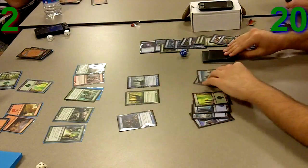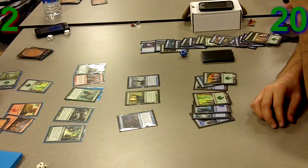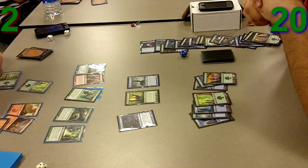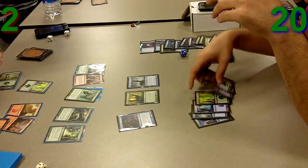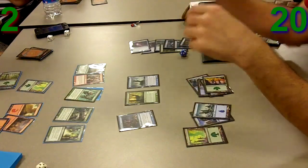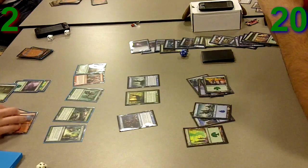I just draw a land and decide to play it so I can have Cackling Counterpart mana open, but the main issue is there's not really much to Counterpart here. One problem I have is if I don't play a spell, his Daybreak Ranger is going to flip and start picking my guys off one by one. I end up using a Silent Departure, which is unfortunate because I really didn't want to waste another one. I decide to Silent Departure his Daybreak Ranger — I just needed to play a spell, and may as well target who I wanted.